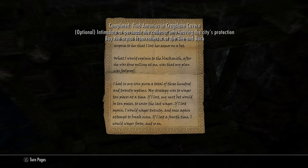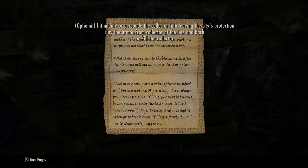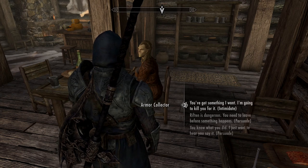Look for Antonis' Note on his body — I think he's already dead — and it's going to tell you where the Collector is, at the Bee and the Barb Inn. So it's back to Riften and to the Inn.